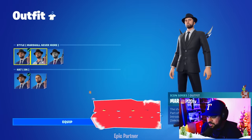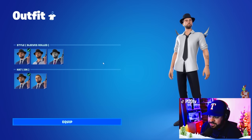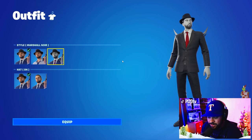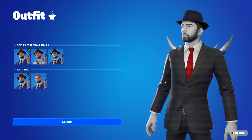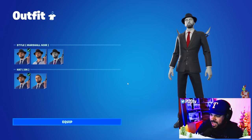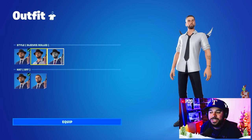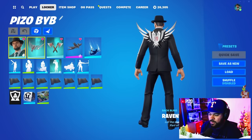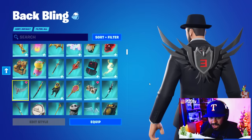This is the second outfit of three in the Eminem set, called Marshall Nevermore. We have edit style options: the original, the sleeves rolled edit style which showcases some of his tattoos, and the Marshall Noir edit style which is a gray TV style with a red tie — a really nice little detail. There's also a film grain effect like an old TV. You also have the option to remove the hat on any of those styles.